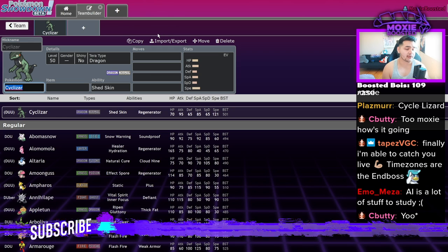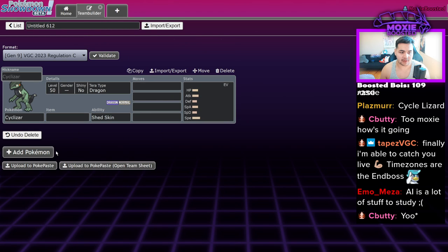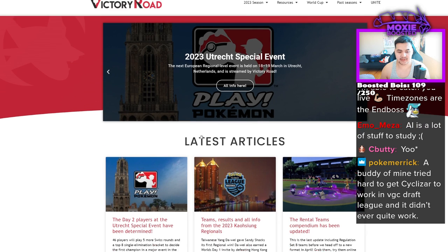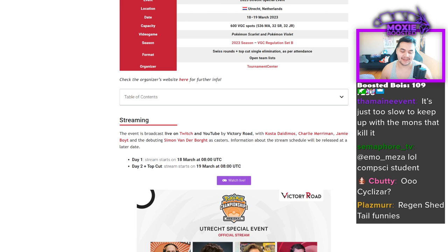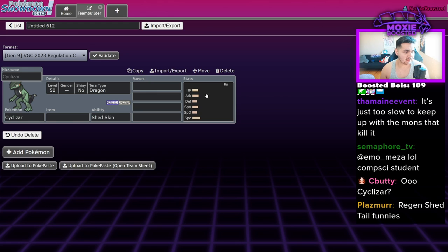The reason I want to build around Cyclizar is it's a Pokémon I was really hyped for on release — I thought it was really good, but it just doesn't do anything. So I want to find a way to make it work, and that's going to be today's video slash live stream. We're going to open up Victory Road, look at some tournament teams, and try to find a way to make Cyclizar do something in Regulation C format.